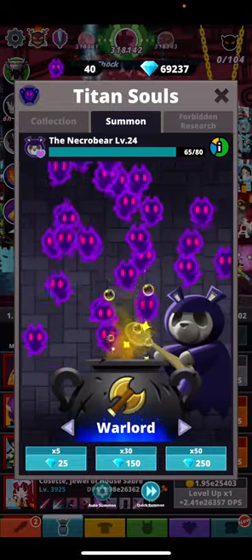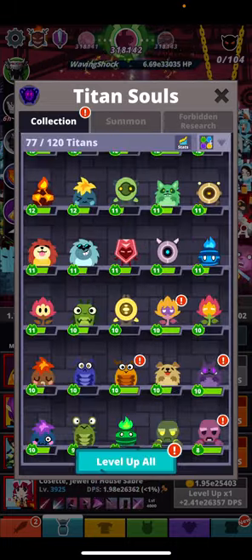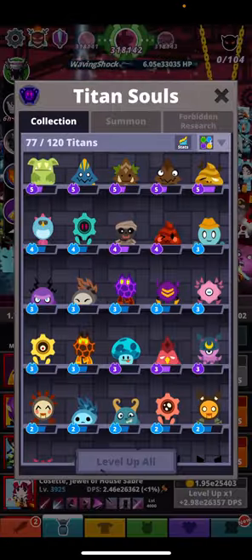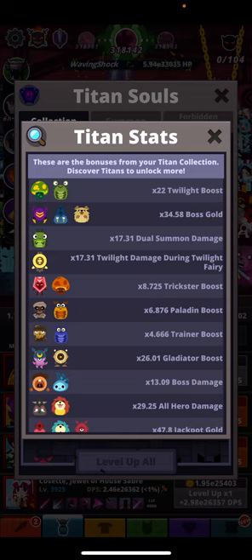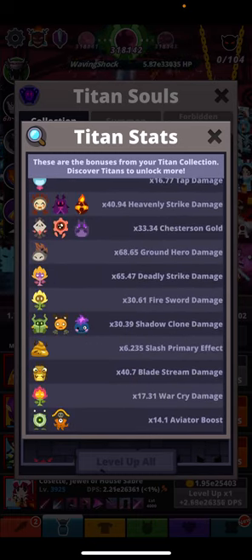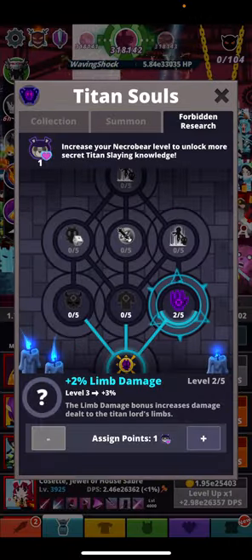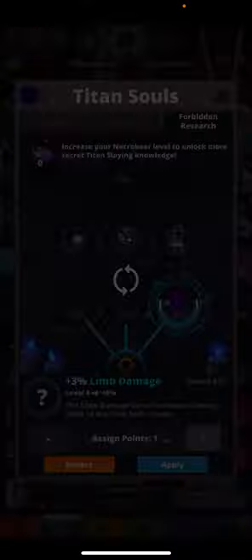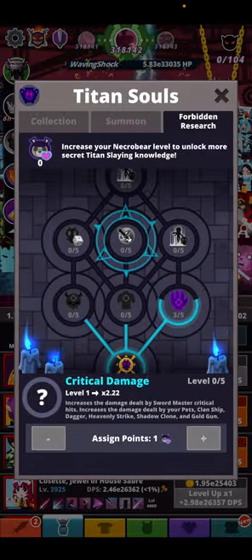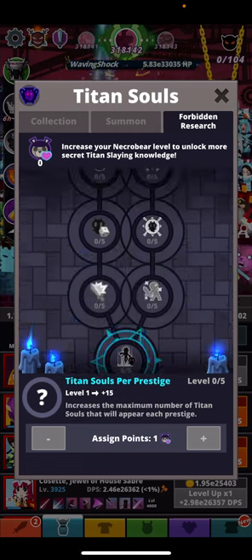Honestly, I can't tell the difference between all these, but let's give it a go and show you what I'm doing. I tried that instead of a summoner — nothing changes, it's still pretty much the same. At the end of the day, this is where you can get all the stats on majority of stuff that you have for now, and which titan gives you which. One of the craziest things right now is this bad boy right here — I can see this skill tree being an absolute game changer.